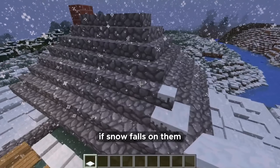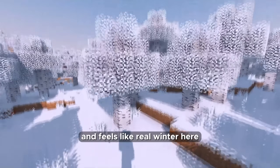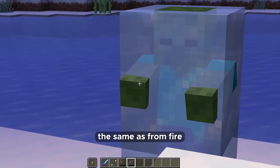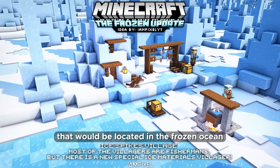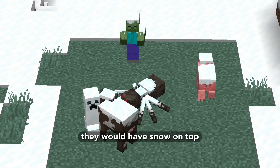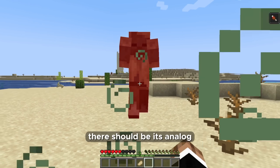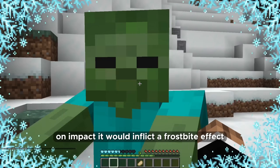Steps should become snowy if snow falls on them, and green foliage in winter biomes should be replaced with snow — it looks much prettier and feels like real winter. I would also like a new freeze enchantment: if fired from a bow with this enchantment, mobs would freeze and take damage the same as from fire. For structures, I would add a small fisherman's settlement in the frozen ocean where all villagers would sell or buy fish. A separate variation of winter mobs with snow on top would make the game more immersive. In the desert we have the husk which inflicts hunger — in winter biomes there should be its analogue: a frozen zombie like in Minecraft Dungeons that would inflict a frostbite effect on impact.